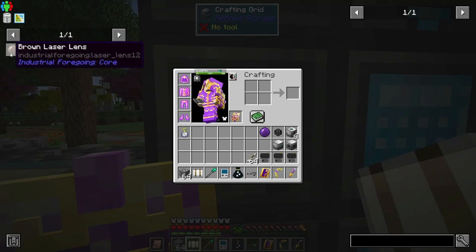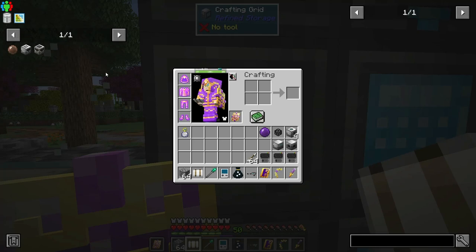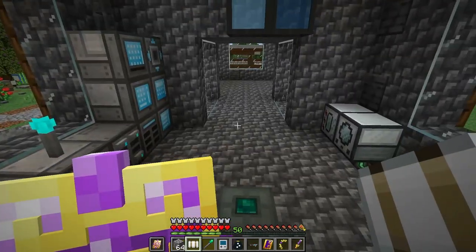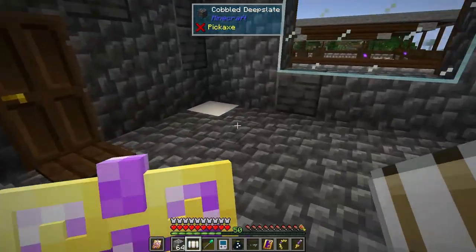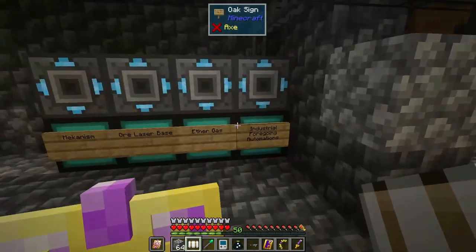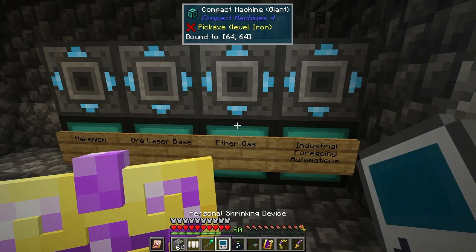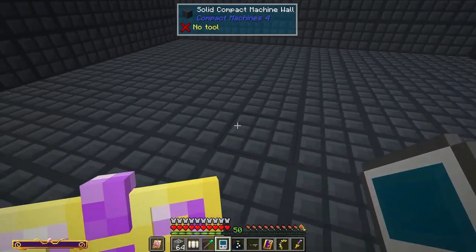I need to get another miner set up but in the nether so I can get nether stuff — like quartz and ancient debris, that would be really nice. I might do that after. That would be a good plan. We want to set up here for the nether gas.